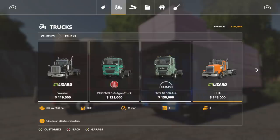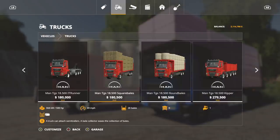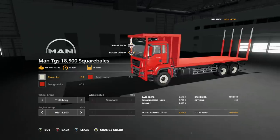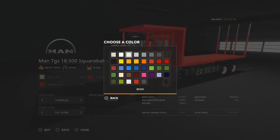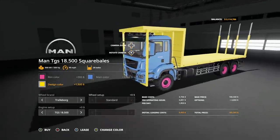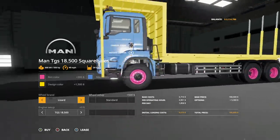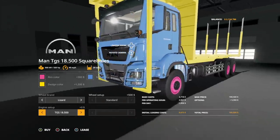You'll find these in vehicles under trucks. These are auto load but you can use them without auto load if you prefer. Let's check out the square bale version — rim color can be any color you want, plus the included MAN cream color. Tire brands include Trelleborg and Lizard, with singles in the front and duals in the back, just as you'd expect.